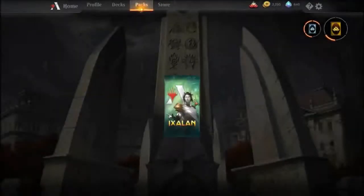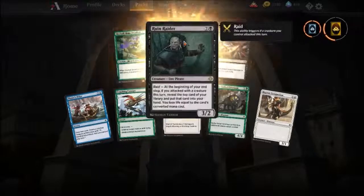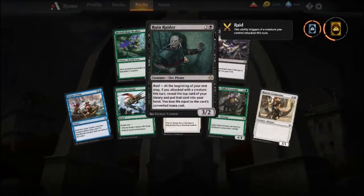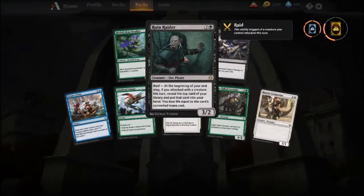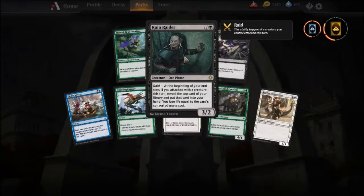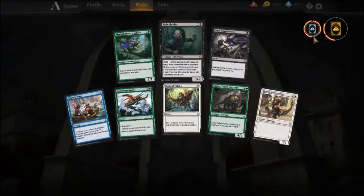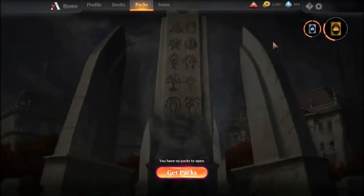Anyways guys, let's see what we get in our little pack over here — hopefully something neat. Regenerator: beginning of your own step, if you attack with a creature this turn, reveal the top card of your library and put that card into your hand; you lose life equal to that card's converted mana cost. Well, that's not great. Anyways guys, thank y'all for watching — please like, share, and subscribe. I'd really appreciate it, it'd mean a lot to me. This is Sneaky Narcotic, signing off.